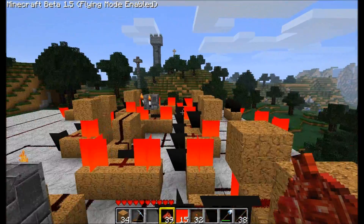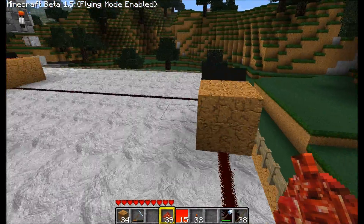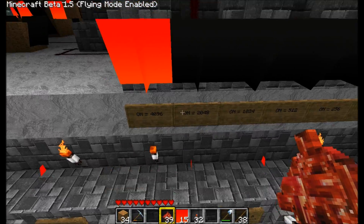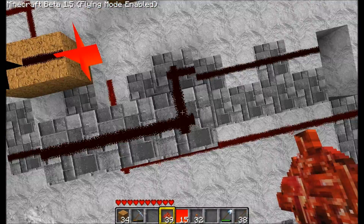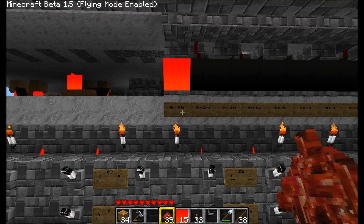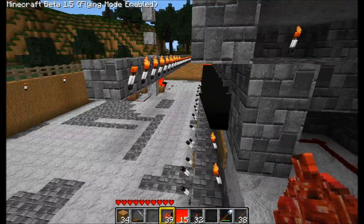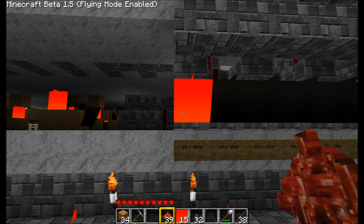And you just repeat this process until your very last carry out on your 12th full adder, right here, which will represent your 13th bit on your display. As you can see, that carry out is coming over here, coming down here, and connecting to your 13th bit. So you essentially connect the output on each of the adders for display. Then the carry out is the last one — it represents the highest bit.